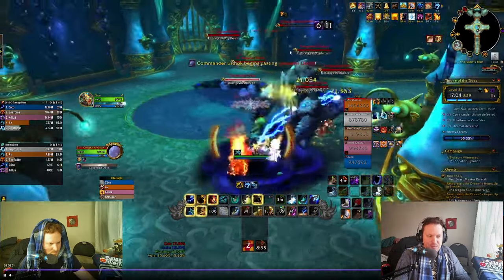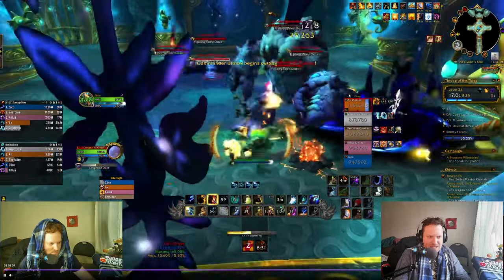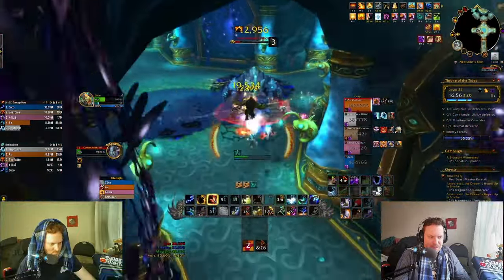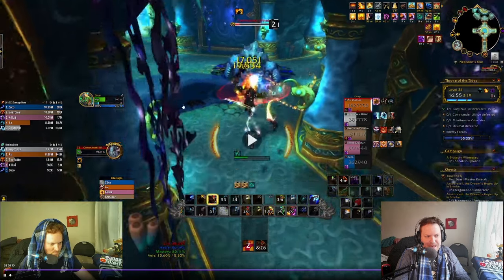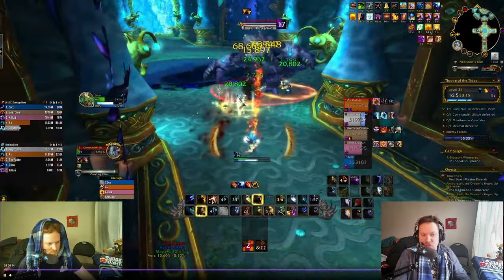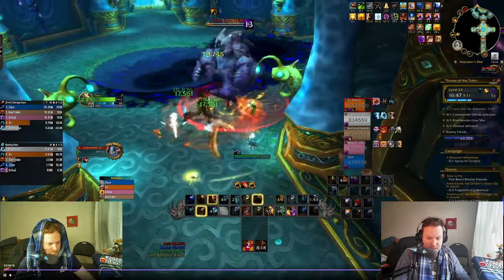I cast Stormkeeper and knock back one pack, then knock back another pack, continuing to cast Chain Lightning to knock back more. The puddles drop right here — that's the strategy for that fight. Make sure you do it, or else the oozes will stand right on top of you and everybody will be dead and mad.